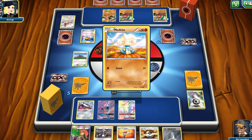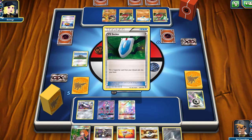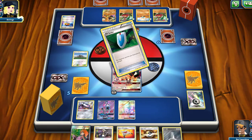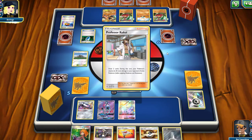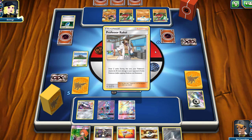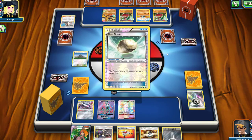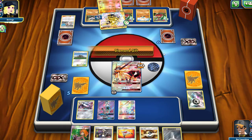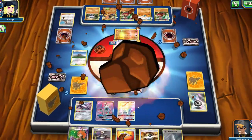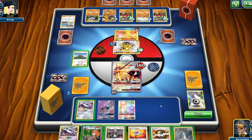They may be getting a knockout on our Dusk Mane Necrozma. Only one energy, but I believe they only need one energy for that first attack on the Carbink. We see a Kukui come up and being used — they're really trying to get this knockout on my Dusk Mane Necrozma. Will they get it? They don't get it, so we're safe! I was in a little bit of fear there because I wasn't sure what my opponent was up to.